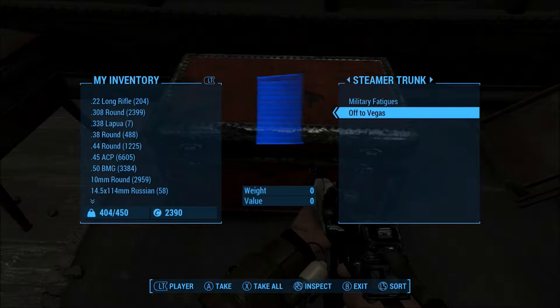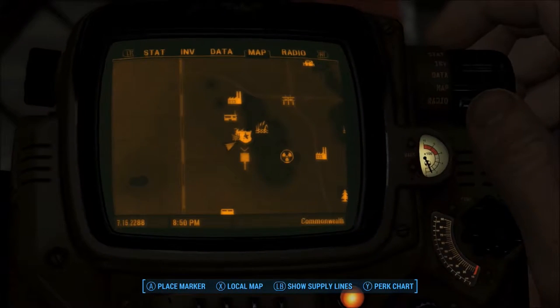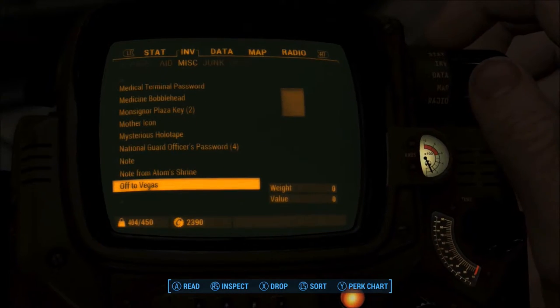You will also get military fatigues and a note called 'Off to Vegas,' which we can't actually read — we have to take it first. So that is a unique chest which gives some insight as to why the Gobi Campaign Scout Rifle is in the Commonwealth.